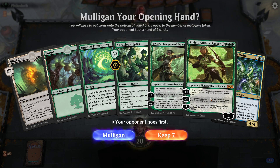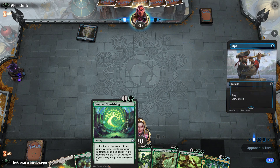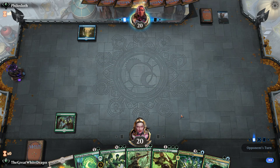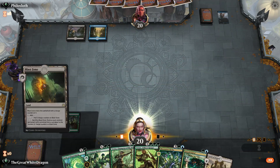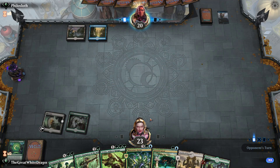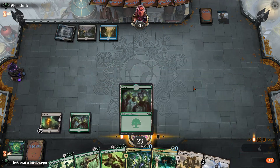We have a Vivian Arc Bow Ranger, which is probably the strongest early opening that we can possibly afford. And we do have a Bond of Flourishing, so that's good. And we have the Hydra that does Hydra things. We can honestly almost do something with Growth Spiral. Growth Spiral is a little bit dodgy — on one hand, we have too many ramp cards, but on the other hand, we don't have enough. This Vivian costs three green, which is a pretty steep price for a six out of ten Vivian, at best.